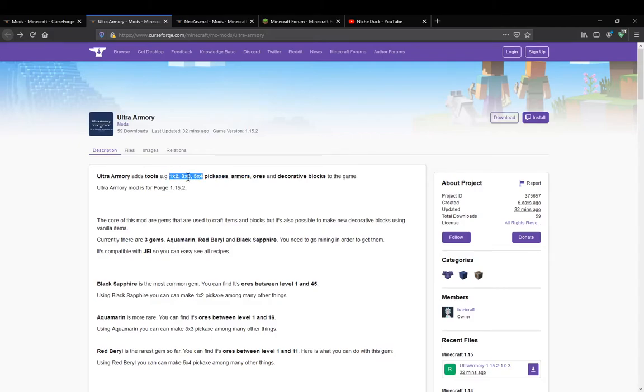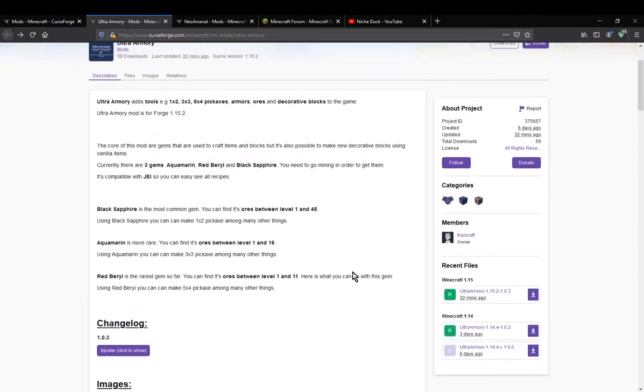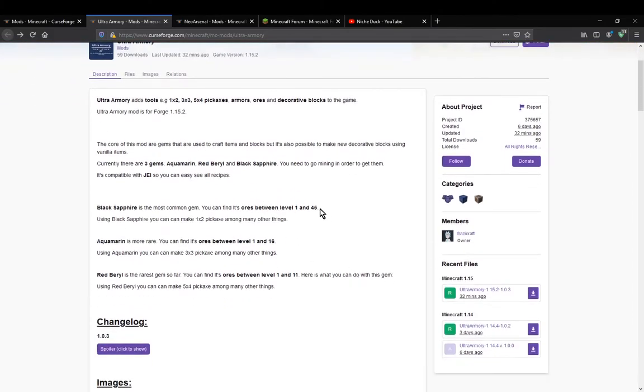The pickaxes have a different harvesting size. You can find each ore at around about the same levels as regular ores. Iron is 1 to 45, even though iron goes to about 64, but a bit less. You've got aquamarine which is 1 to 16, so around diamond level. And then red beryl which is a bit lower down.